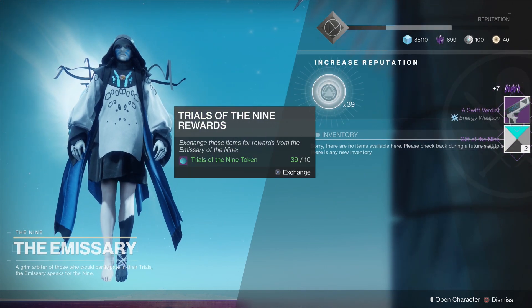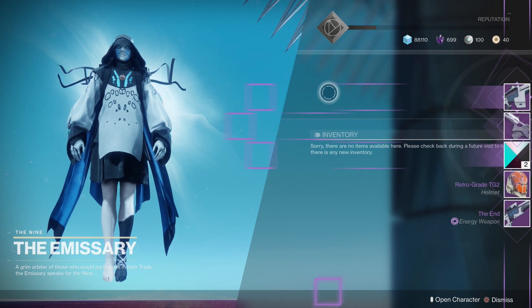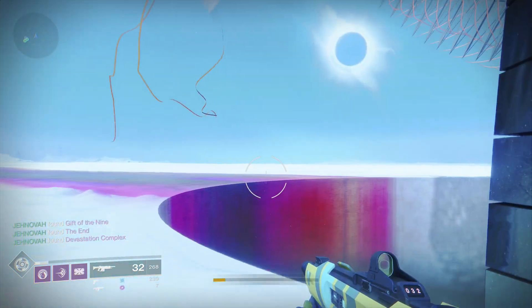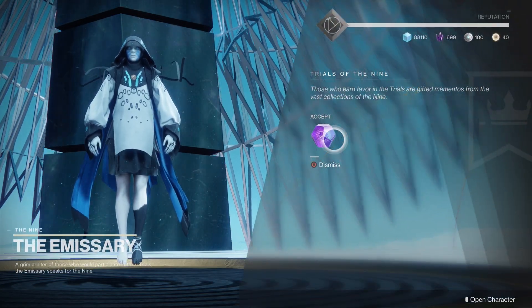Moving on to our second character, we got ourselves three engrams from the very first NPC — that's how many Trials of the Nine tokens we had. And believe it or not, we didn't even get the one weapon I was looking for, which is the hand cannon. We got the Prosecutor, A Call to Serve, the SMG, all that stuff — but not the hand cannon.